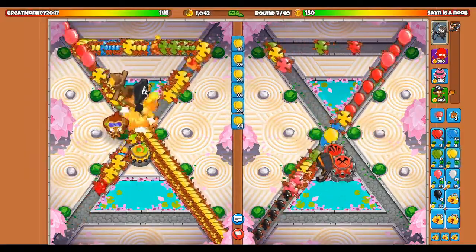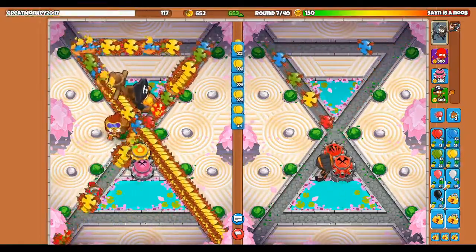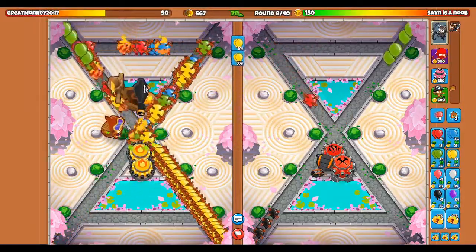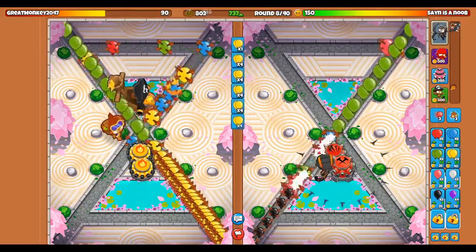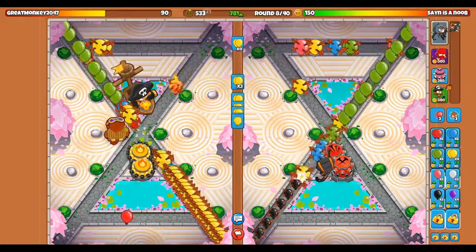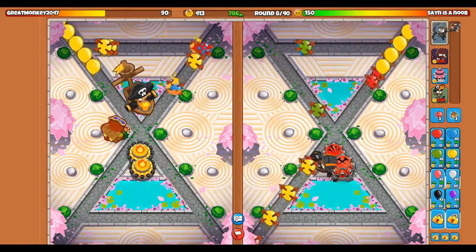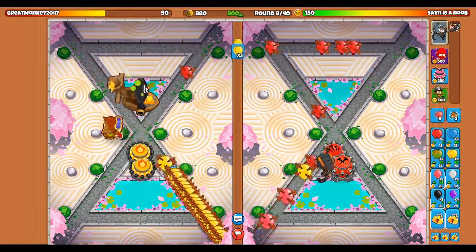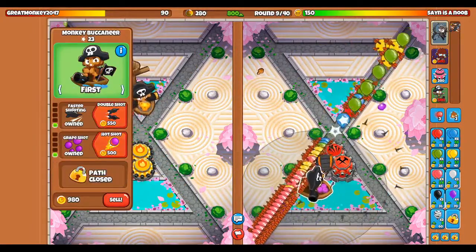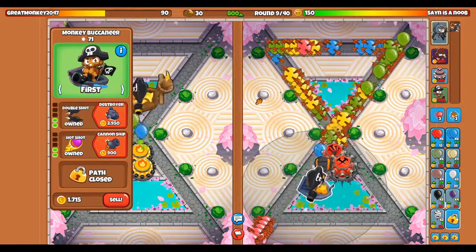We got first blood, let's go! He's struggling a bit to these yellows — he's leaking a bit of lives which is really good for us. We have really good eco right now, we've been ecoing the whole game and we haven't had to buy too much defense. I might buy a Grape Shot — I'm gonna buy a Grape Shot here, maybe like a 2-2. Oh no, we're almost leaking.